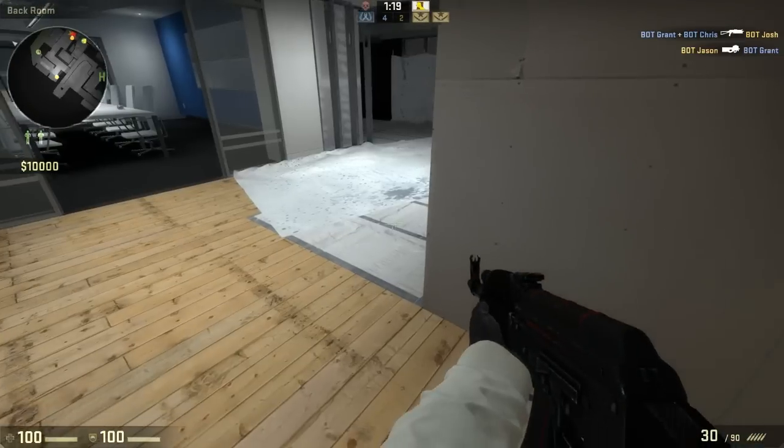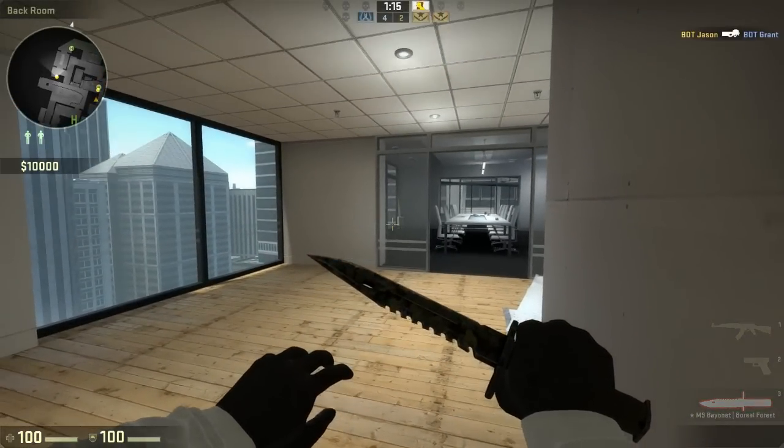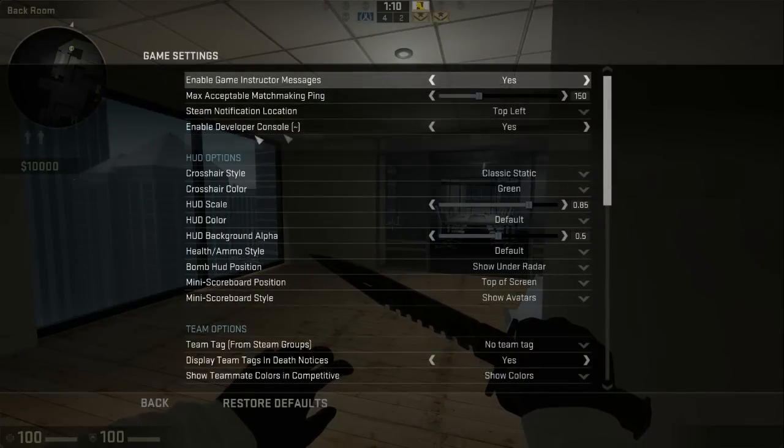How to use the Give Weapon command in Global Offensive. To begin, open the console by pressing Escape, going to Help and Options, and clicking Game Settings and enabling Developer Console there.